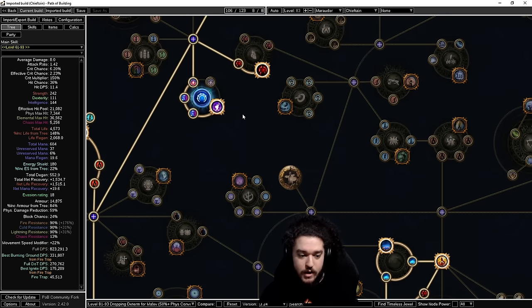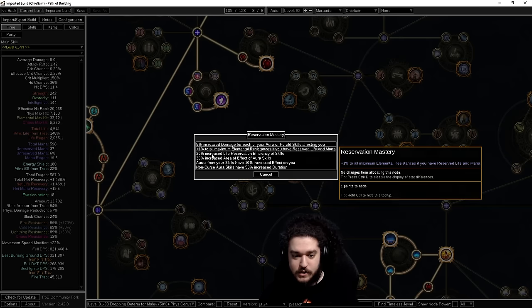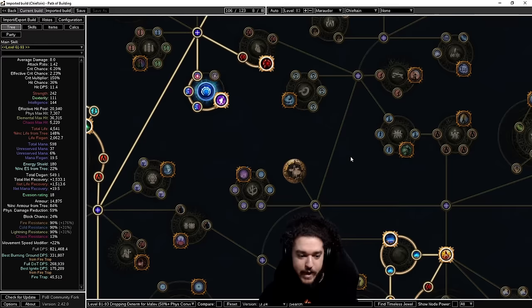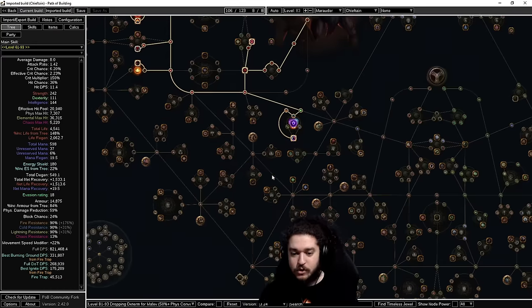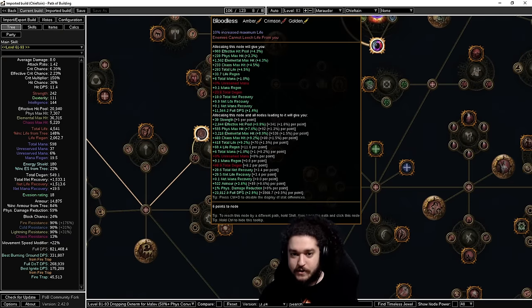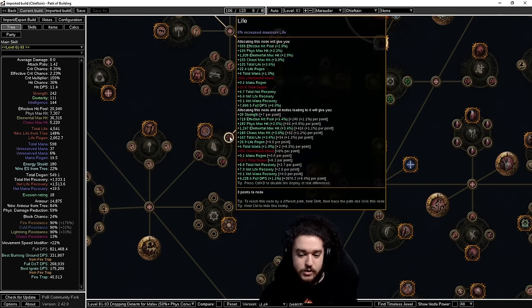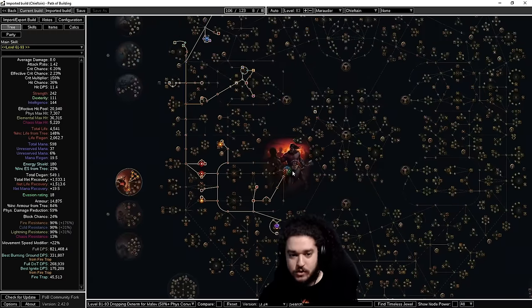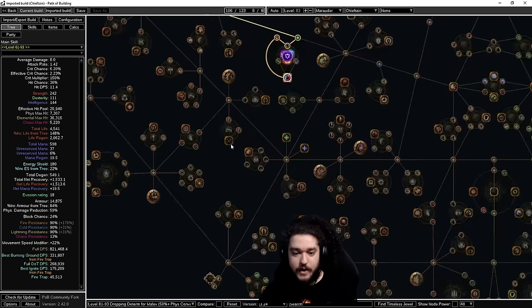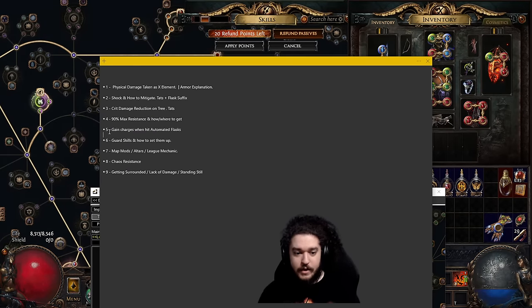When you hit the 23 breakpoint, you can drop the baby aura effect node — you don't need it. Dropping the big aura node will lose some max res, so don't drop that. This swap is important because it allows you to go into the cluster jewel for more damage scaling. You'll lose some life, but medium clusters with Flow of Life give a life node, and jewels at the end of clusters can also have life, so you can make a lot of the life back.